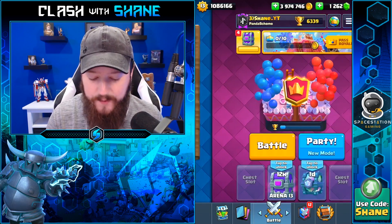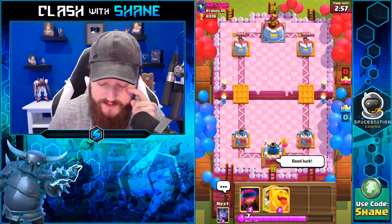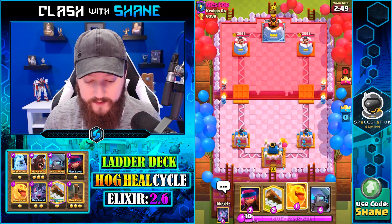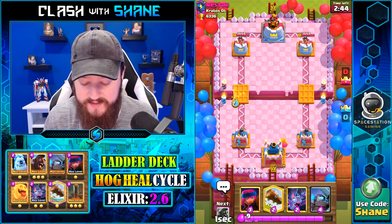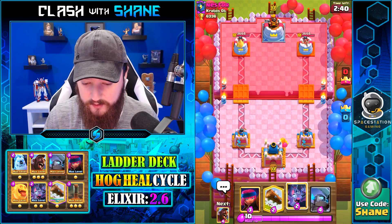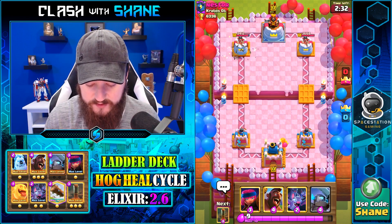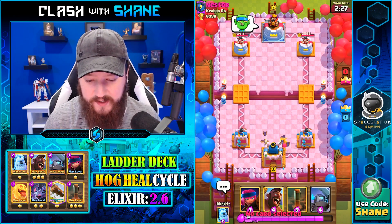Let's jump into our first battle with the Hog Heal Spirit deck against our dear friend Nestor. Both of these decks are basically the previous meta versions with Heal Spirit subbed in. The Heal Spirit has been proving to be very strong since today's update. Going Log here to start cycling — we've got a 2.6 Hog Cycle so we can afford to use a Log at rotation. Going Bats now. He's probably going to have a Golem deck based on the fact that he's not doing anything right now.